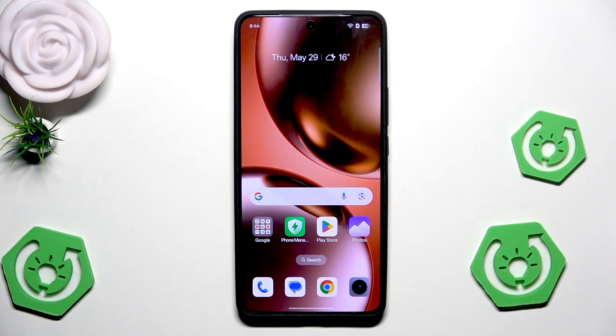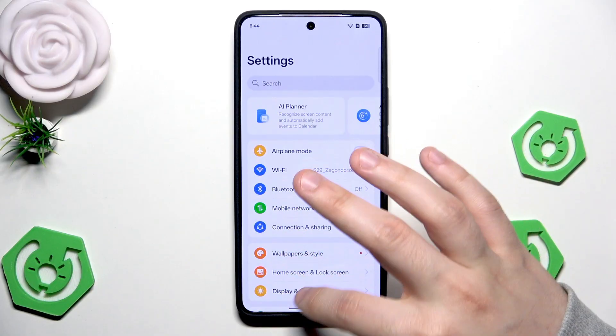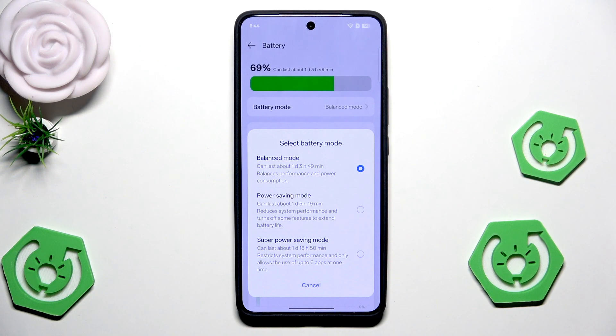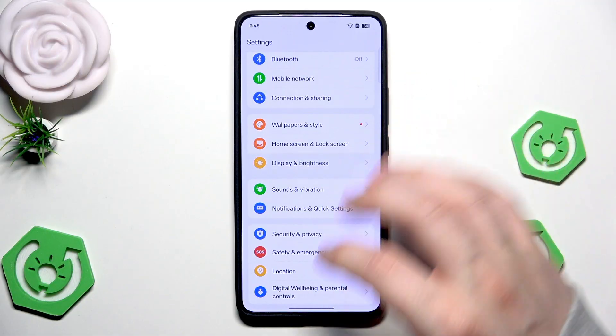So we have a few things that we can adjust on this device, and of course a few things that we can adjust in the game that we are playing. First let's open up our settings and begin with the battery settings. Open up the battery and let's begin with the battery mode. For gaming it should be on the balanced mode, because when we are using the power saving mode we don't have the biggest refresh rate. So we should select the balanced mode.